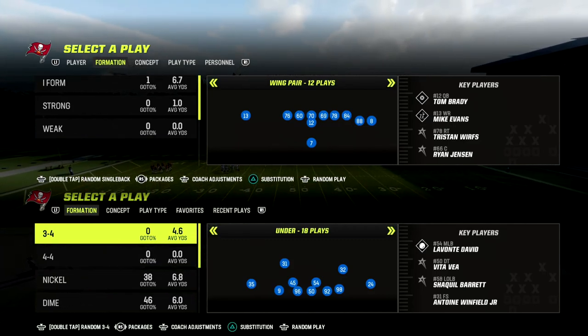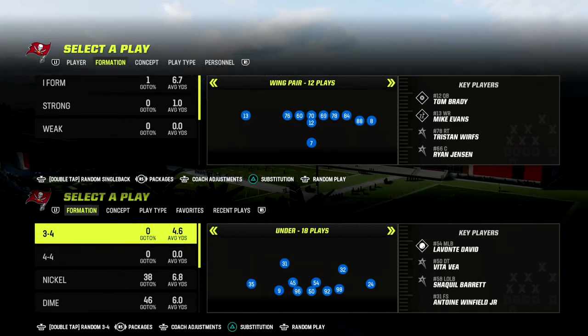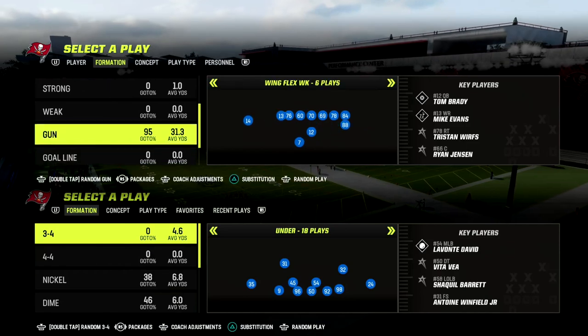In this video I'm going to show you what I believe to be one of the best blitzes in Madden 23. It's a new blitz out of the 146 formation, and I think it's absolutely incredible, specifically against the gun bunch meta, which is by far the most popular offense in the game this year.